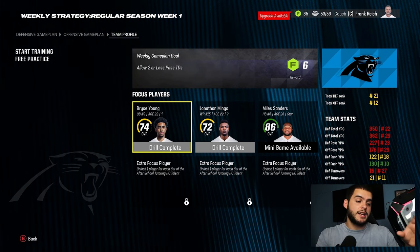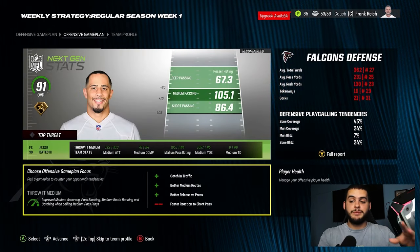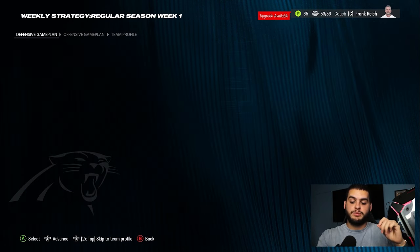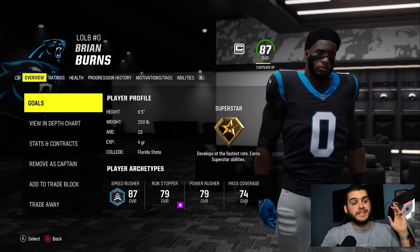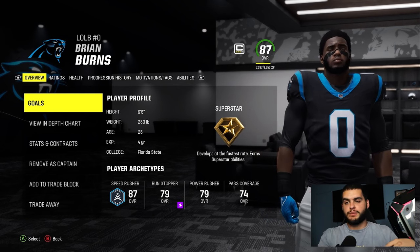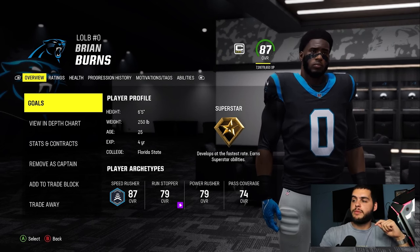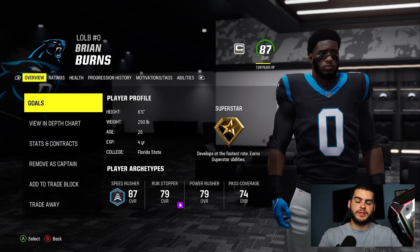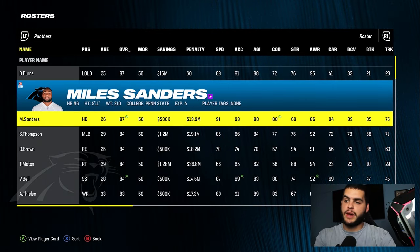Those are the first two aspects. Next: age. Age plays a big difference in your XP bar, and it goes hand in hand with dev trait. Getting a dev trait upgrade as early as possible always maximizes your gain. For example, Brian Burns at 25 years old and 87 overall only takes 9,000 XP to get to his next upgrade — super cheap for a guy at that overall, meaning you can upgrade him every few weeks.